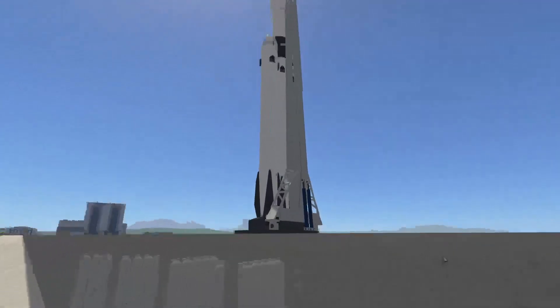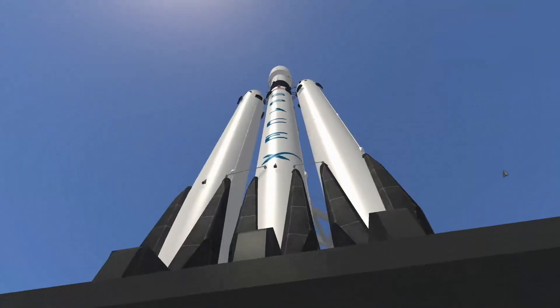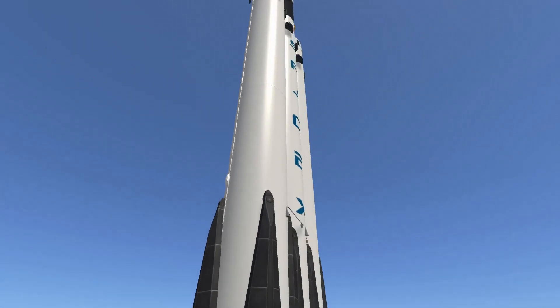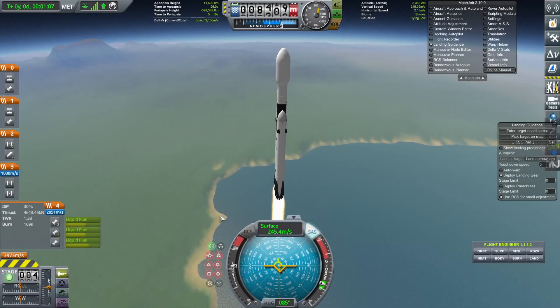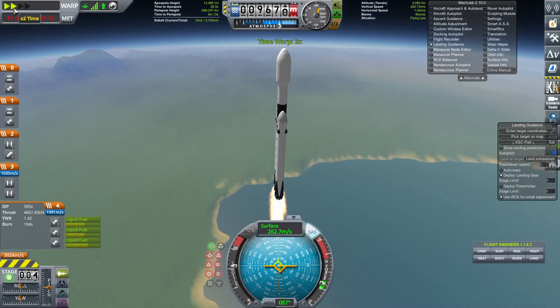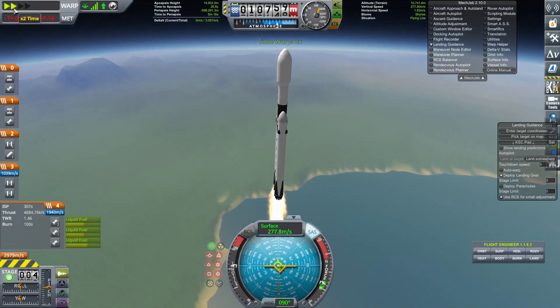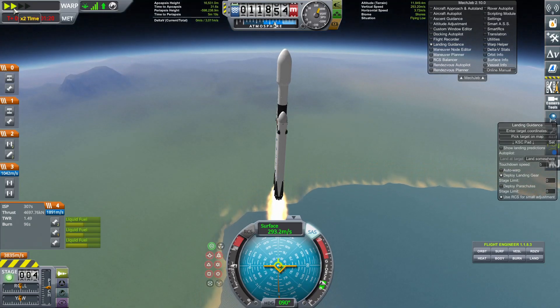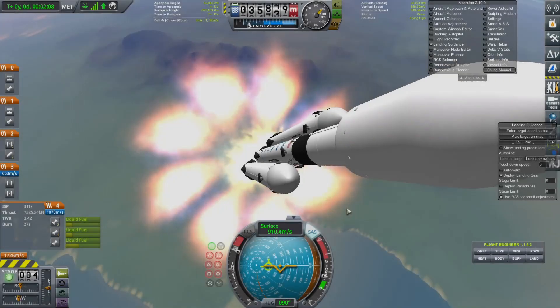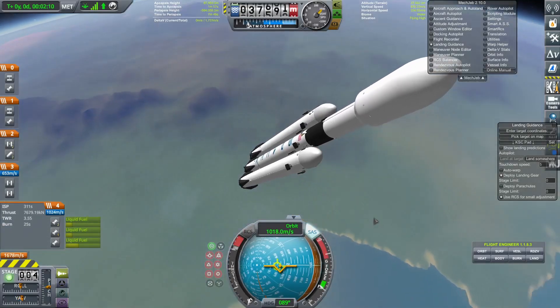You gotta admit that landing two boosters at the same time is cool. I have no idea why I'm acting like it's my first time. Anyway, our third launch will send the service module into orbit. The service module will boost both capsules to the moon. This was the heaviest of all the modules, and I'm honestly surprised the Falcon Heavy could lift it off the ground.